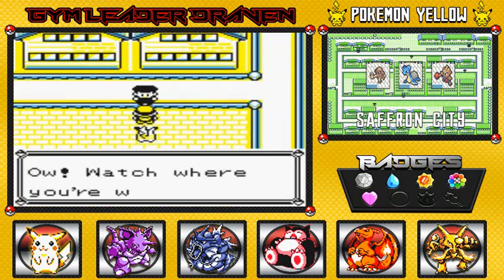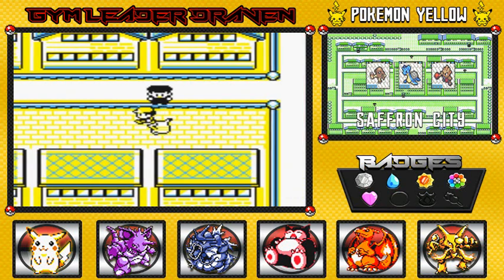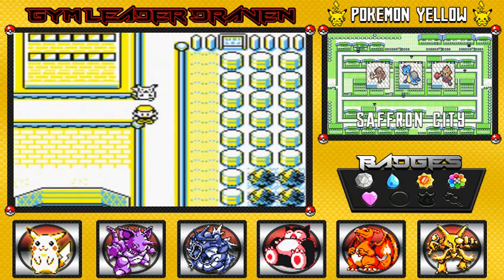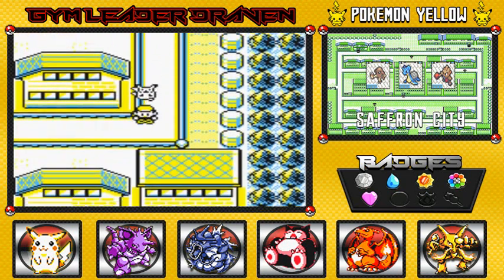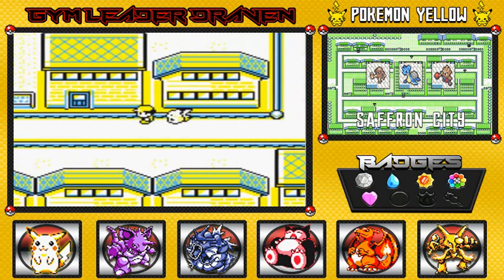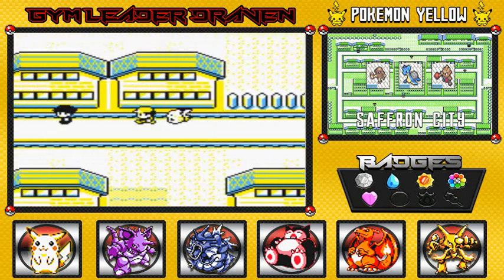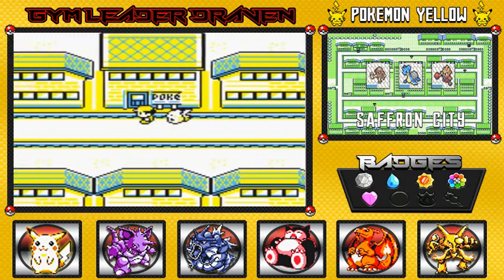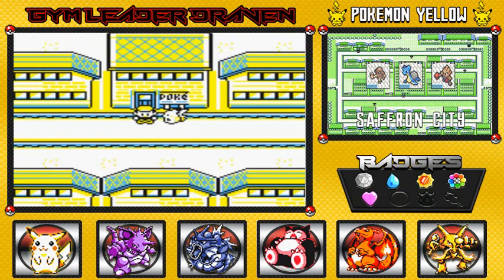The Karate Master says 'Stay and train with the karate witness,' but I've got a city to save. So that's basically it for the Fighting Dojo. Next up we have to go to Silph Co. Stay tuned guys — the next two or three episodes are going to get a little interesting. Thanks for watching, I'll see you guys in the next episode!